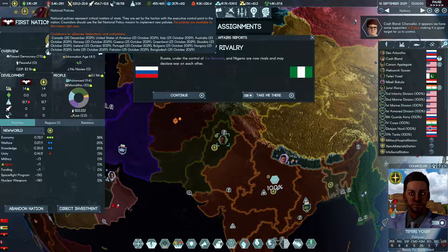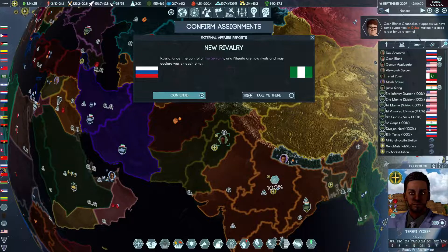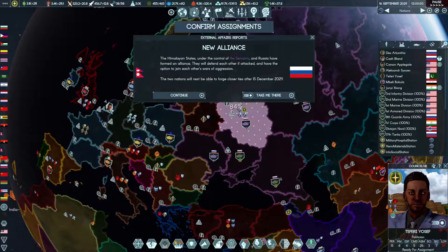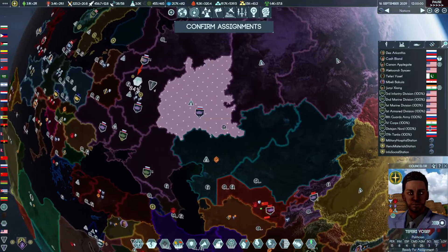Let's check it out. So on the 23rd of October we can probably do a federation between Greenland and First Nation. More alliances which is fine.